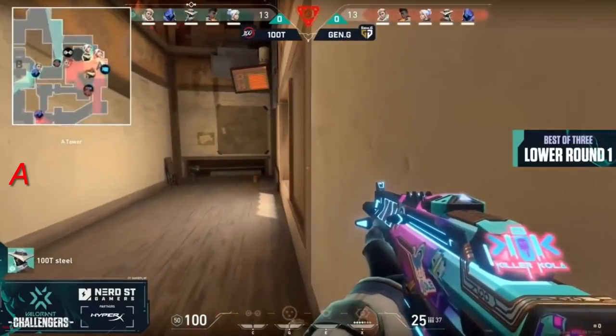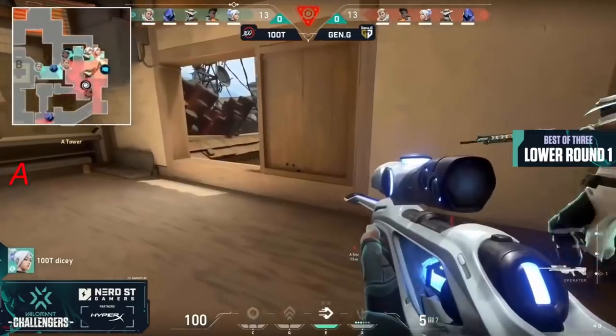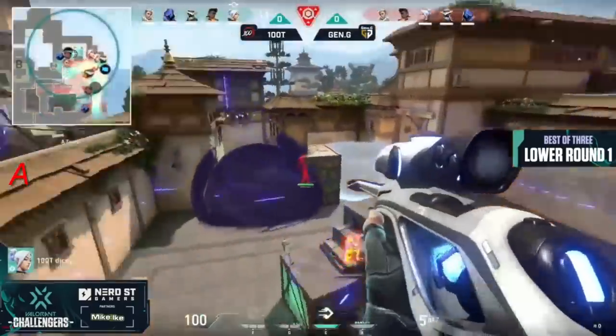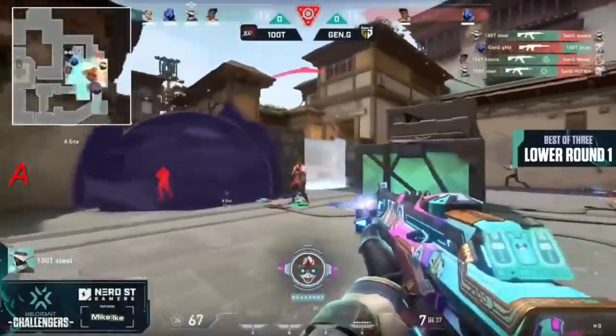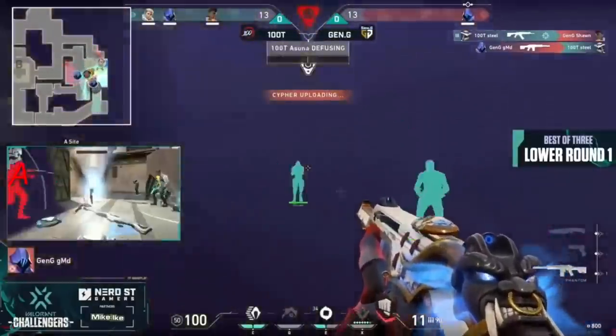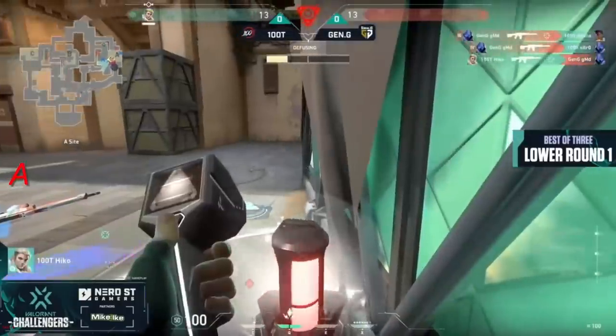We're in a 5v5 retake. This was a retake play but what makes it that much more difficult is you don't have ults available like you do in regulation — you might have one or two ults to help get back onto the site; now you're just relying on utility which is somewhat limited. One of your players, Dicey, doesn't even have armor. He flies out over the top of site, 100 Thieves gaining fast ground onto the site and it's down to one.